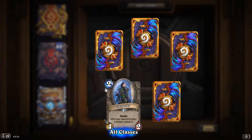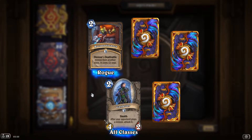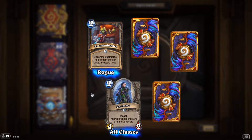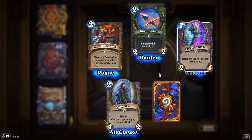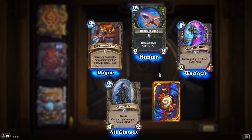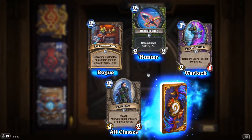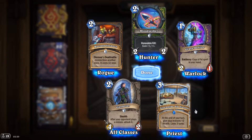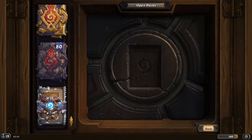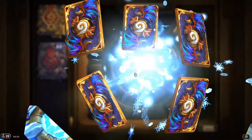'Reconnaissance': discover a deathrattle minion from another class, it costs two less. 'Bloodseeker' again. 'Grave Defiler': copy a fel spell in your hand. 'Storm Pack Aid Station': at the end of your turn, give your minions +2 health, lasts three turns — is it a buffing location card or something?